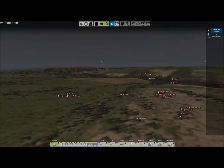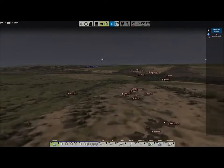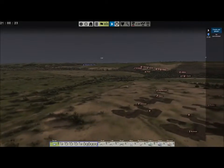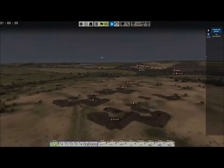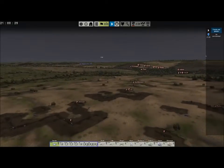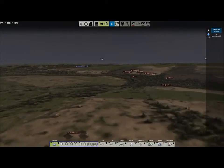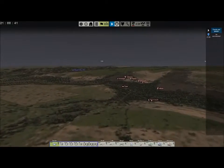All right guys, so we have an interesting setup here. We know that the enemy is almost certainly going to be arriving from Stepanovka. This is the Mius Front - one of the beautiful things about it is the massive amount of trench works, and these trench works should keep us pretty safe. It looks like we might also have some artillery support here - in fact we do, artillery battery.